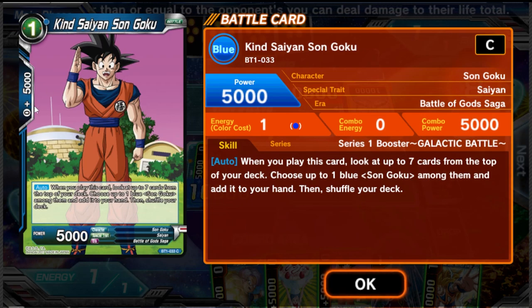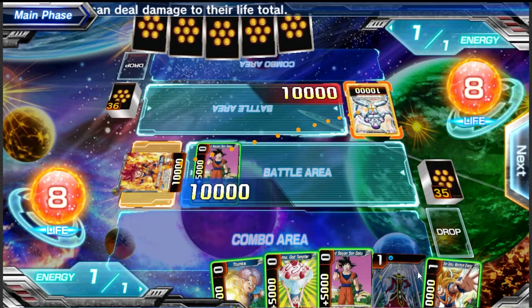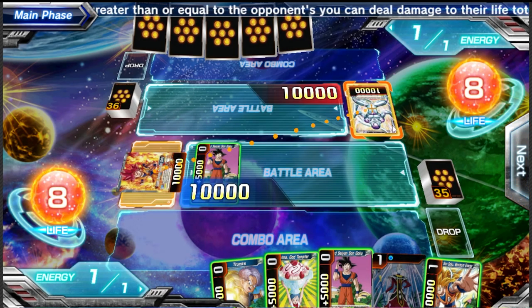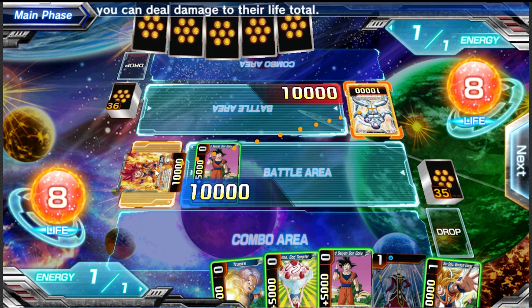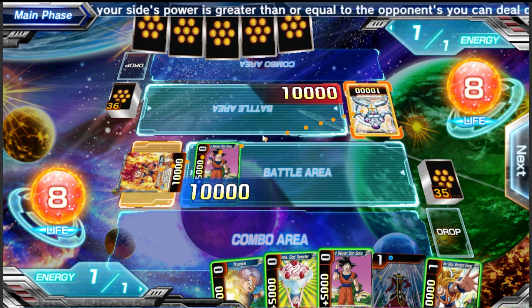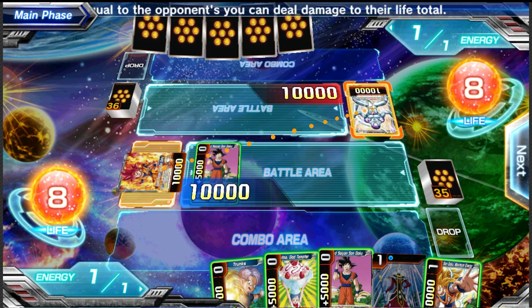Let's play our one-drop Son Goku from hand. Its effect activates when played — we didn't pull any Gokus from the top seven so it whiffed. We used our one energy. By attacking with Son Goku into the opponent's leader, I can switch one blue energy back to active mode — it's replenished. Now I get the choice to combo. Our Kind Stance on Goku gives 5,000 combo power. Some cards have a one cost for combo but give more — less efficient but sometimes worth considering.